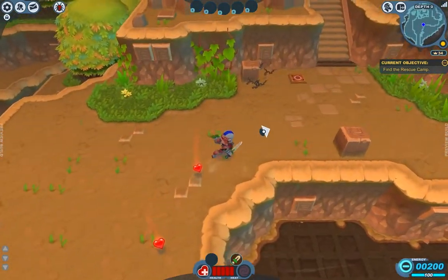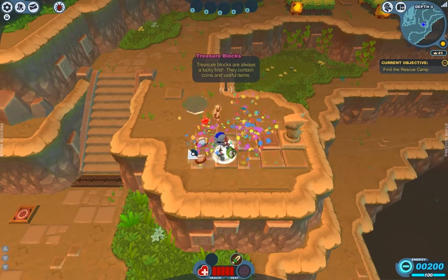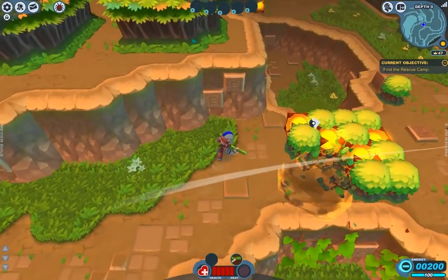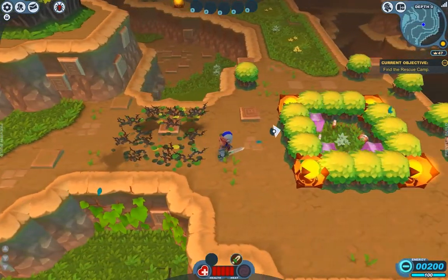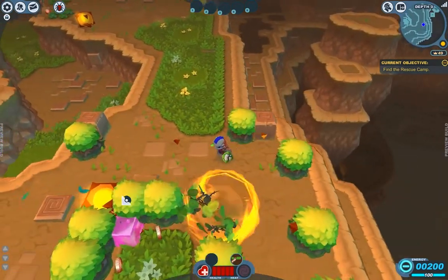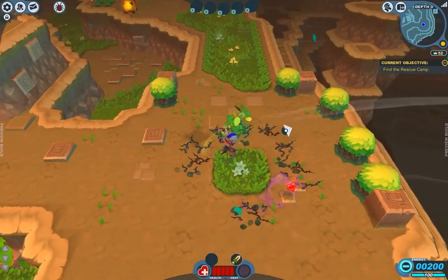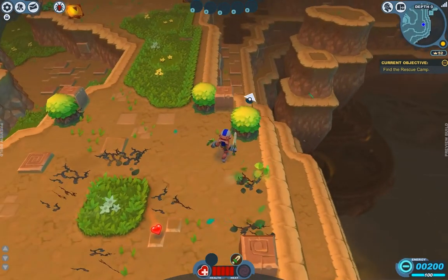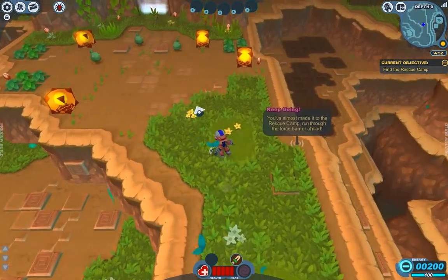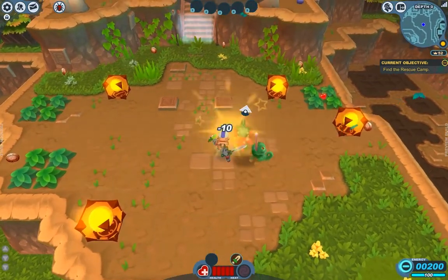If you want to read any of these signs, you could pause the video. A lot of them are pretty obvious: step on switches to open doors, boxes contain cool things, coins are money you pick up, hearts are health. An interesting thing — and this is a fairly recent change — when hearts drop out of a chest or from monsters, everybody in the party has a chance to pick up the same heart and get health back from it. That's a really nice change; it means your party isn't all scrambling and racing each other to get the scarce health drops.